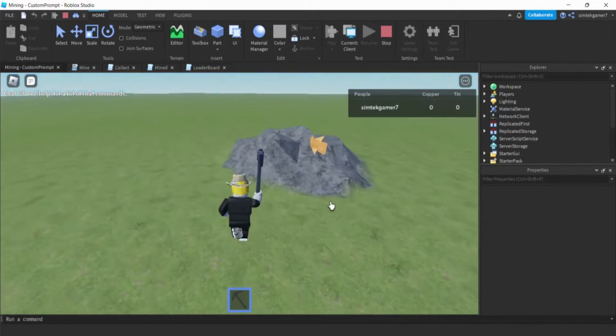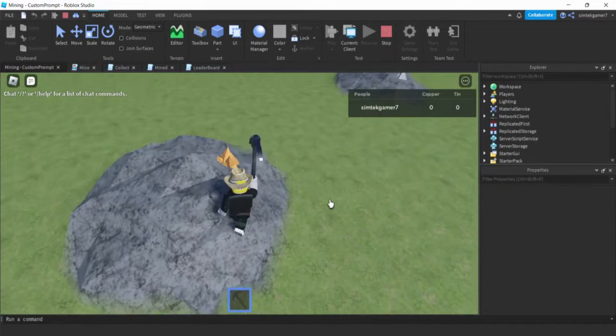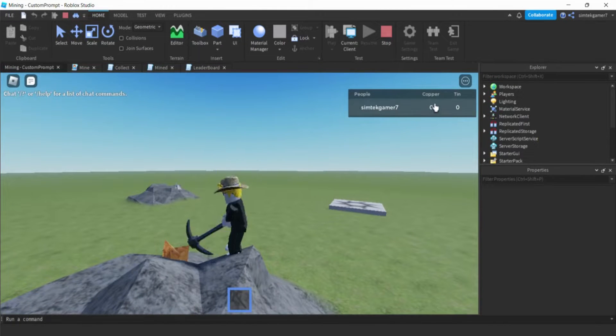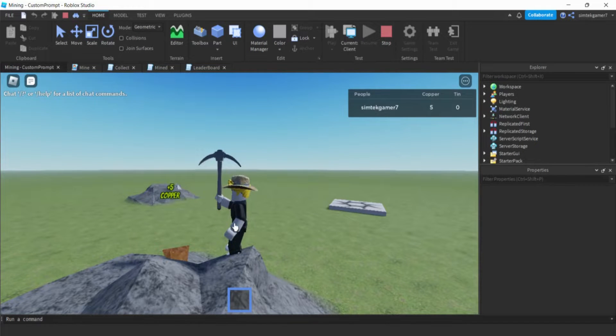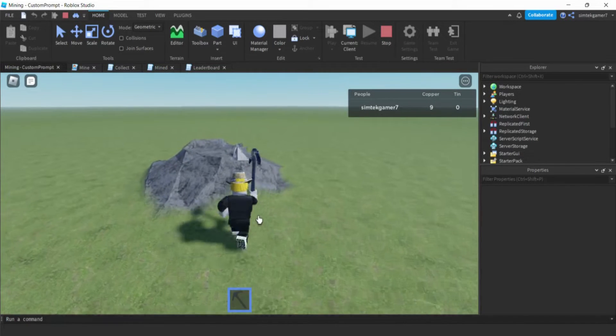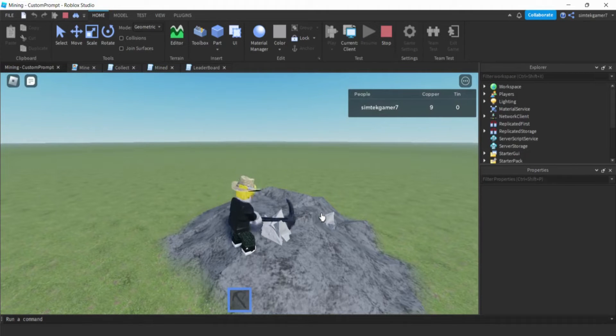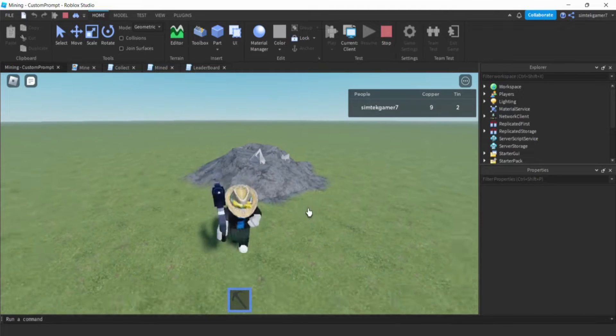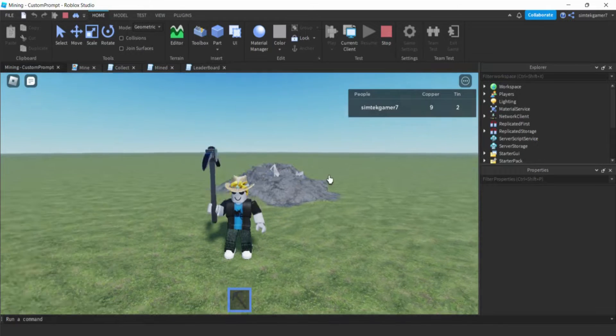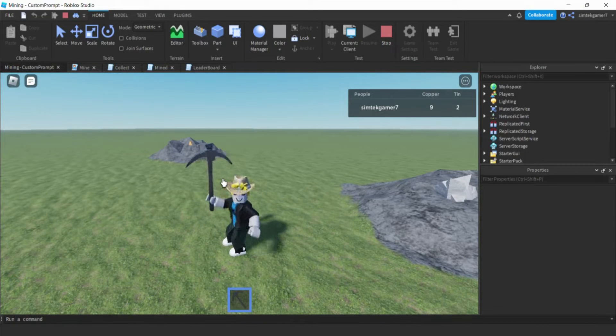Today I'm going to show you how to add mining to your game. We've got a little copper deposit right here - click on it and you're going to see this update on the leaderboard: plus five copper. You can see the actual deposits disappear too - I have it on a respawn. We can get some tin over here as well. We're going to do this in two videos: first one's the actual mining animation and building the tool, second one's the metal collection.